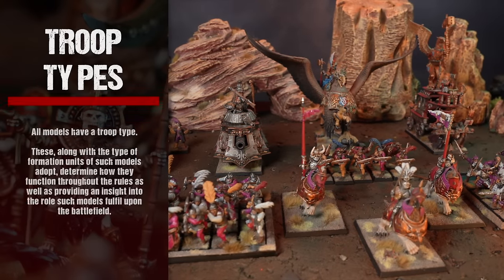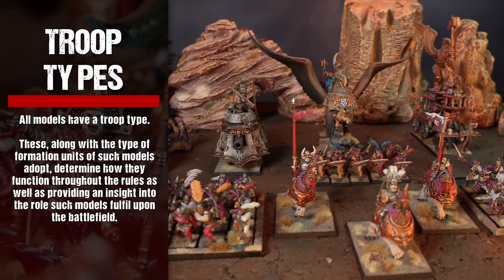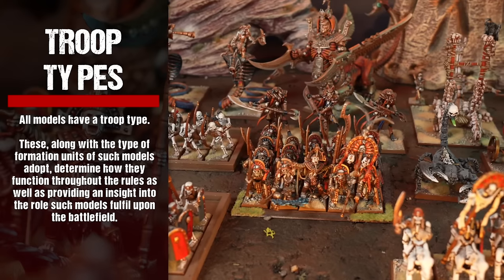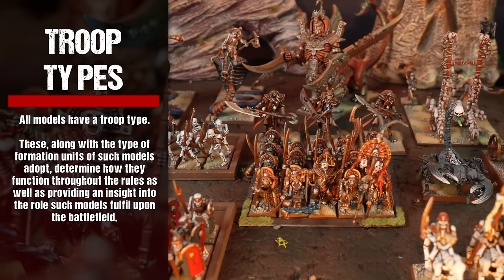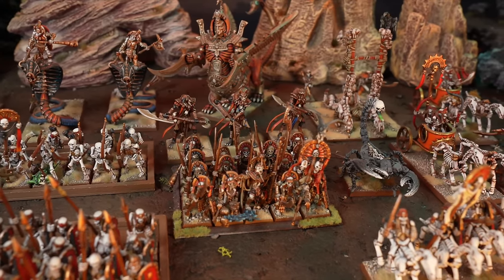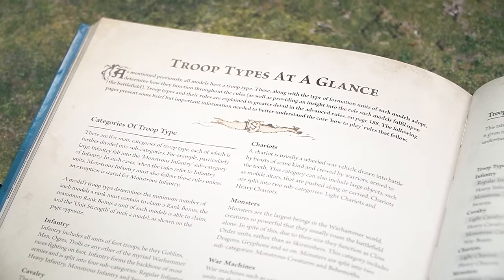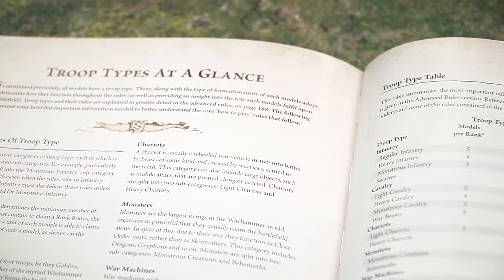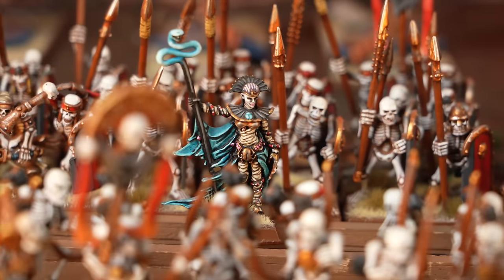As mentioned previously, all models have a troop type. These, along with the type of formation units of such models adopt, determine how they function throughout the rules, as well as providing an insight into the role such models fulfil on the battlefield. Troop types and their rules are explained in greater detail in the advanced rules on page 188.